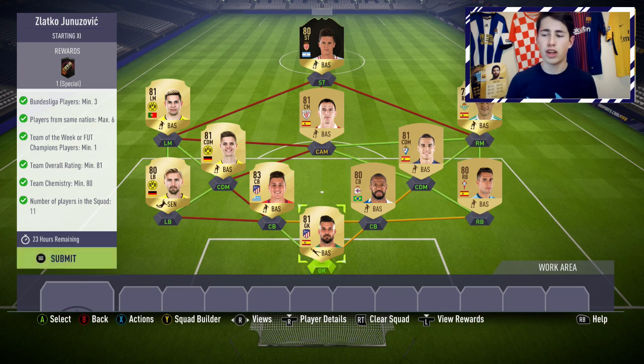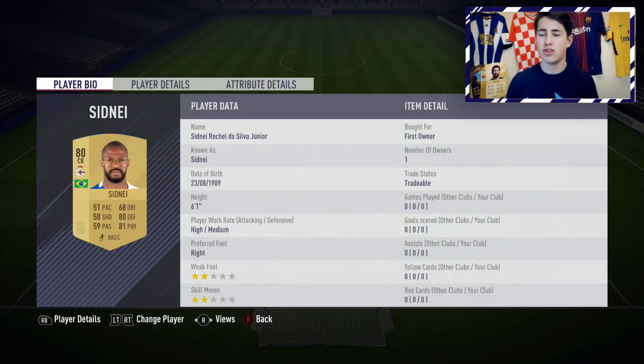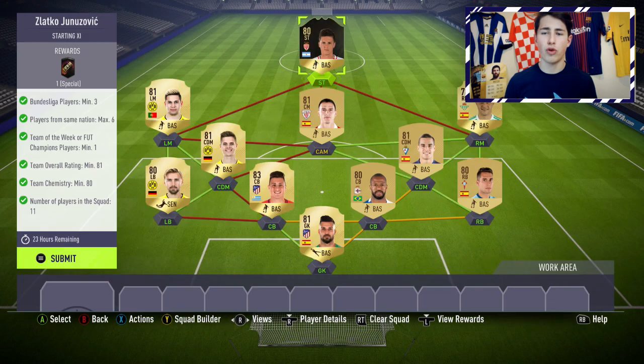If you want to copy me, feel free, go ahead. These are the players I've used: Moyer in goal, then Ugo Mallow, Sidney, Jimenez, and Schmelzer, followed by Garcia, Vigel, and Joel Queen, Guerrero, Itarapze, and we finish off the team with that in-form Carrillo.